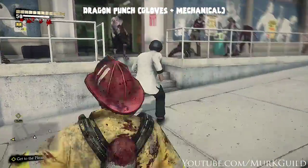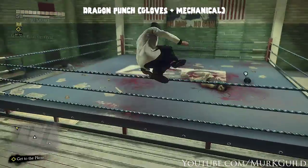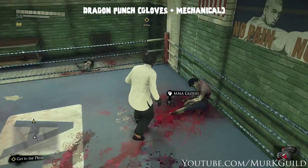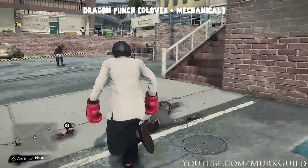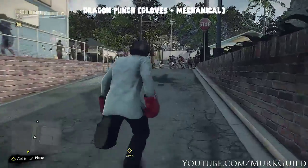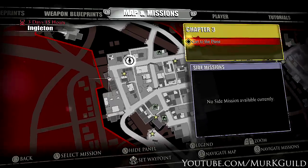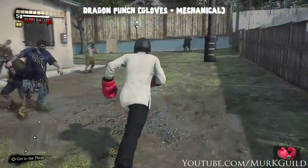Now for the dragon punch, we're gonna go to Engleton, back to the gym. We're gonna collect all the boxing gloves and MMA gloves, then go out the back and into the top left neighborhood. There are a couple houses up here that have a bunch of mechanical items in the backyard.